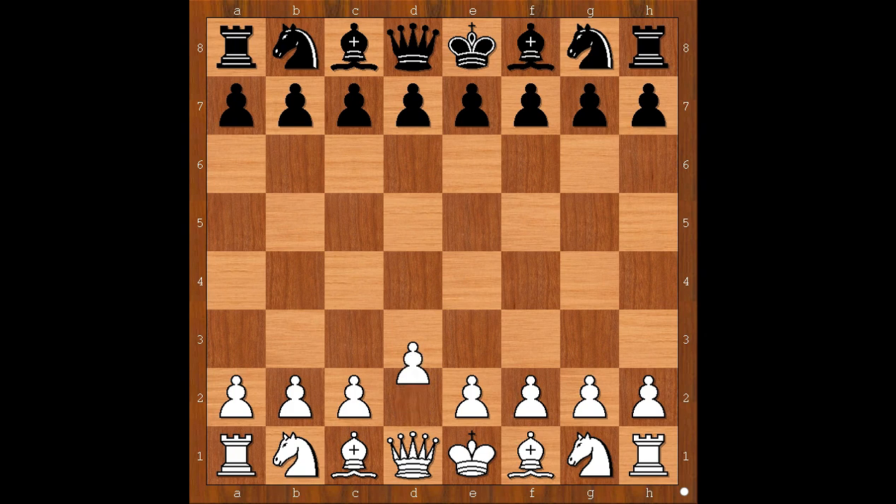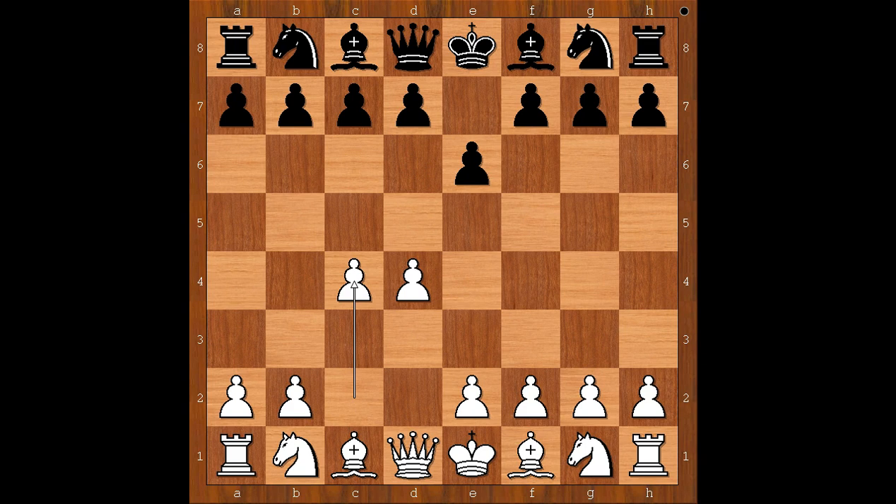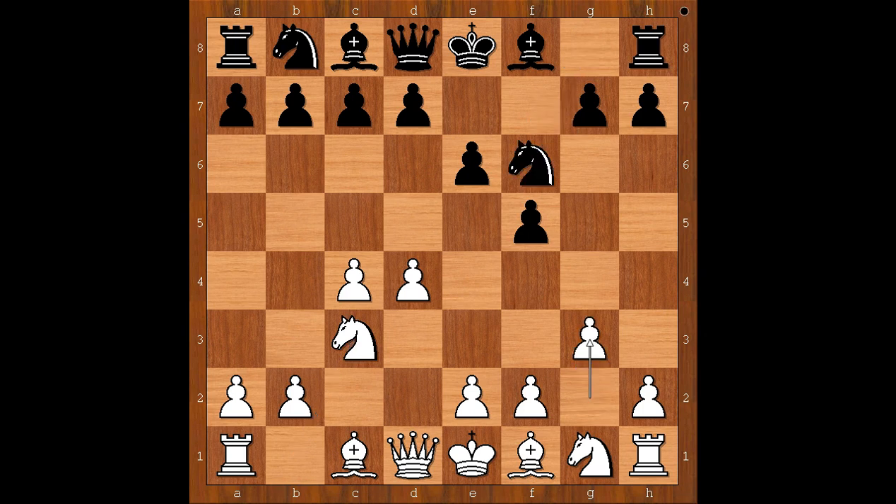Oniszuk had white pieces and he started with d4. Akobian played e6, c4. Akobian didn't play d5, he played f5 — the Dutch Defense. Knight to c3, knight to f6, g3, d5 — the Stonewall Dutch.